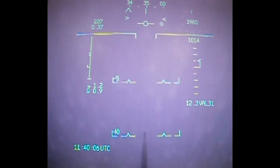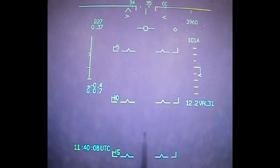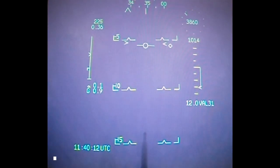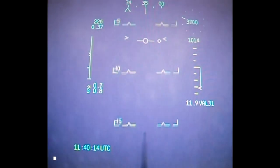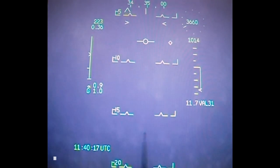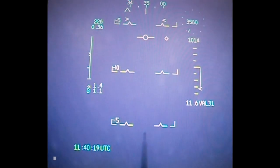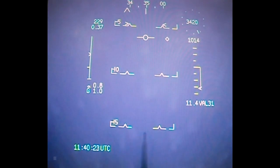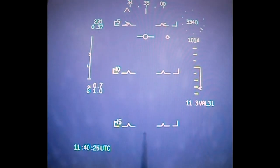Ninja Three, descent height 2,500 feet. Ninja Three descending 2,500. Idle back again, probably using the airbrake here just to get that height off because it is quite a close feed-in. Look — it's 11 miles, I need to start my descent at about 7 miles so I haven't got very long. I am on a base leg at the moment.